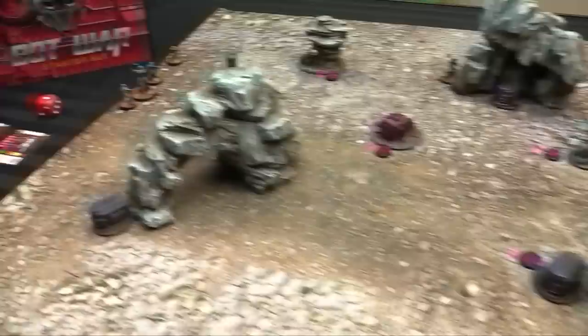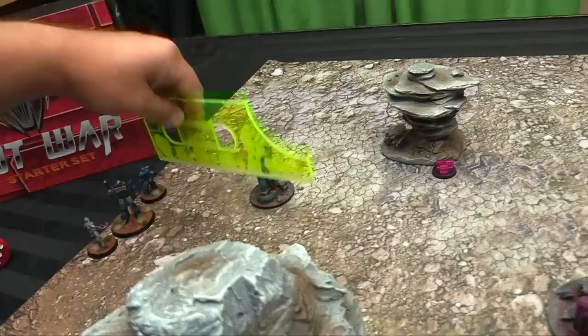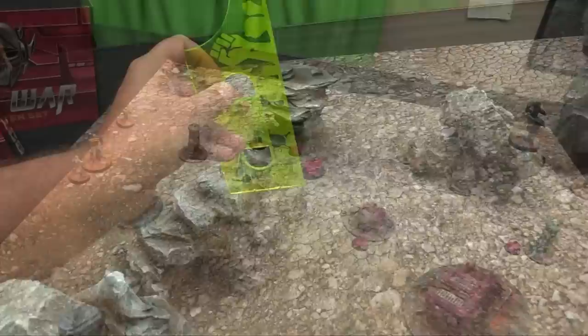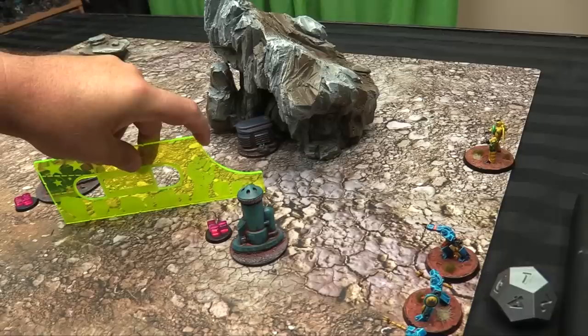Turn one activations start with strategy rating four — tied between Top Star and Stingray, with Valiance going first. Top Star uses his free Efficient move action, advances seven inches, then spends his second energy to move again, ending near the objective within two inches to secure it. Then Stingray activates his Air Support superpower, flying 24 inches across the board into cover, then spends one energy to make a ranged blast attack at long range — dropping to two dice outside 10 inches.